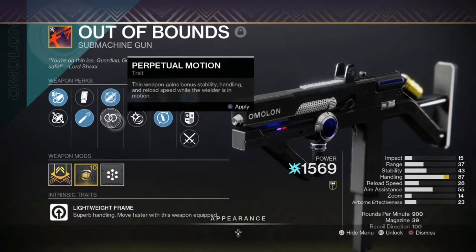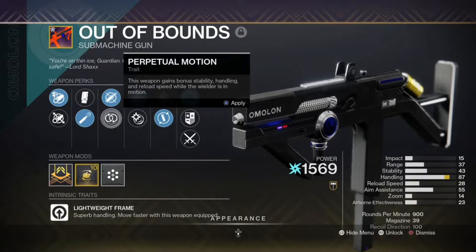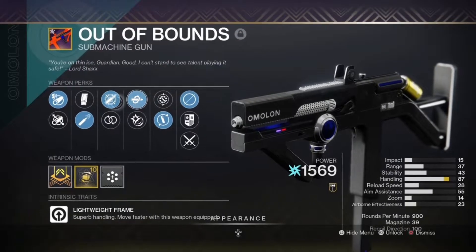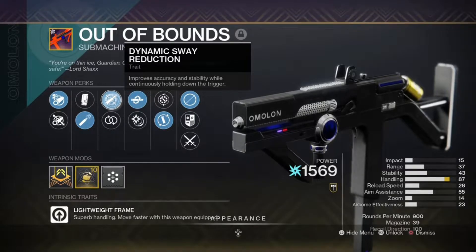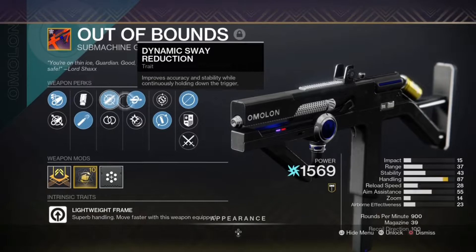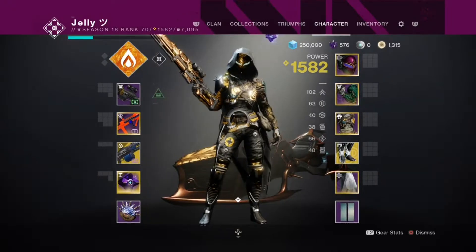The other two perks are Under Over and Perpetual Motion. I don't like Perpetual Motion because you have to be moving constantly for the perk to work — I just don't like it. This is a five out of five god roll, so if you don't have this roll you are super unlucky, but at least try to get Kill Clip and Dynamic Sway Reduction. If you prefer Range Finder and Dynamic Sway, by all means go ahead — Range Finder is also pretty good on this weapon — but Kill Clip shines more than Range Finder, so pick your poison.